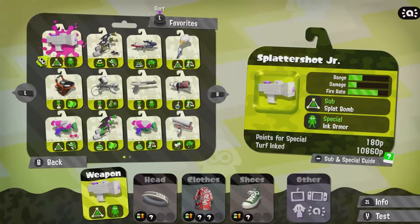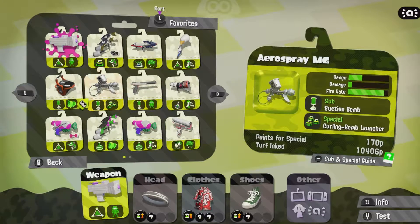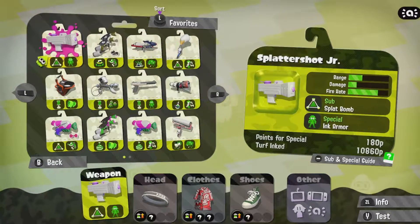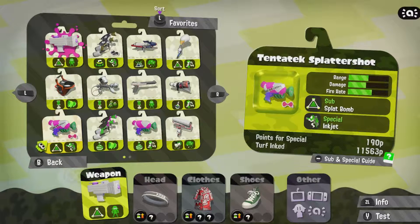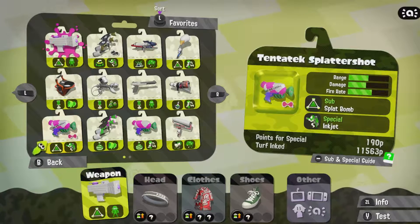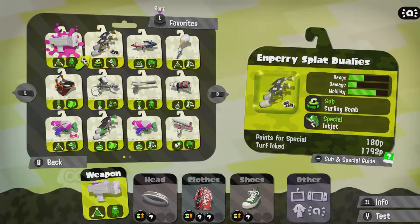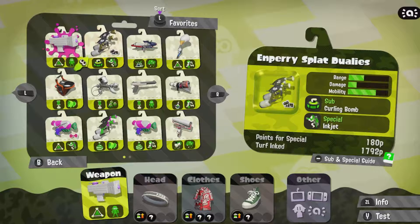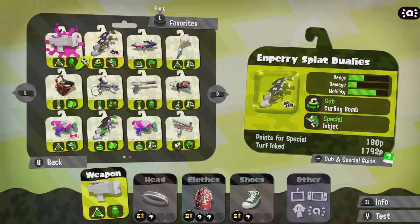For Rainmaker, it's kind of hard to say what I like to use. Chargers like a sniper might be pretty useful. Rollers are always a good option just to catch people off guard. When it comes to Rainmaker, it's hard to go wrong with almost anything. But for me personally, I mostly focus on the special. It really just depends on how you play. When I'm playing a lot of these ranked modes, I usually like going for the Inkjet because I can fly around the map, go under, and while my team's going for the Rainmaker, I can protect them from the sky and kill anyone in their way.